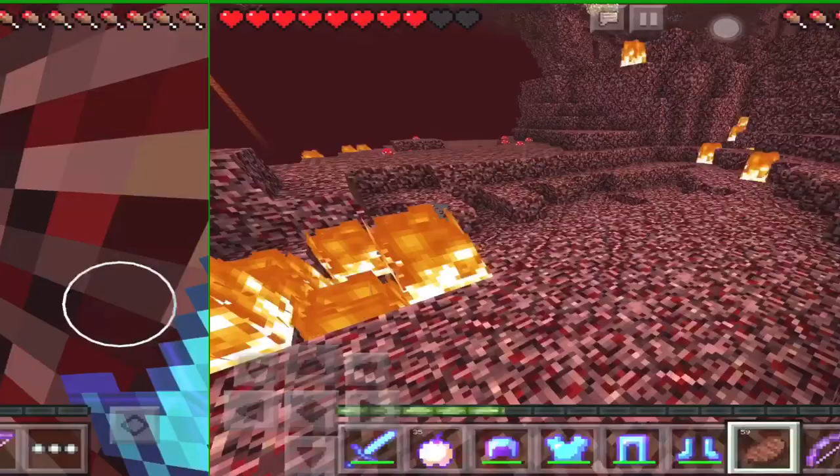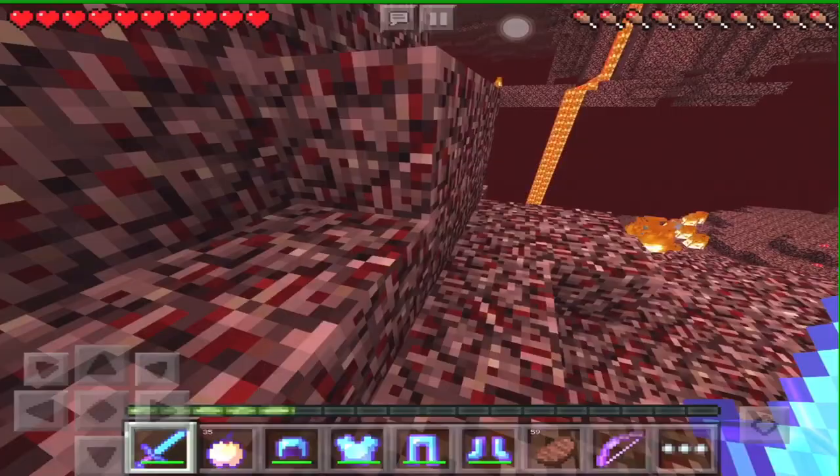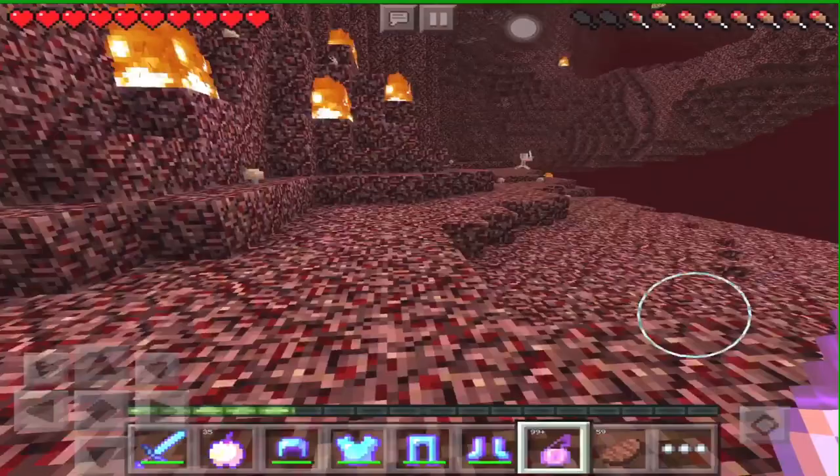Like in how to conquer the sea, I'm going to show you different pieces of armor, some potions, and also some other things. Now we all know we go to the nether to either fight, explore, or obtain items. And we all know the nether is covered with fire and lava.